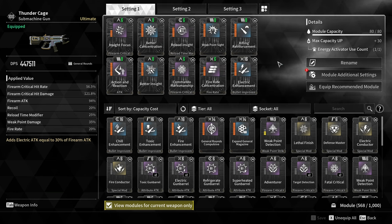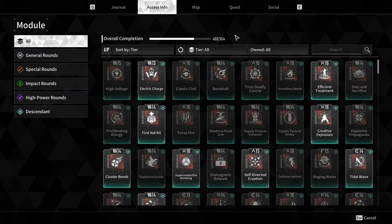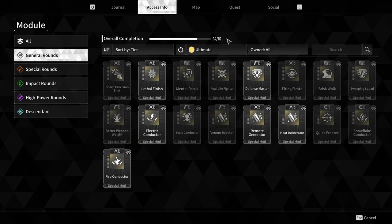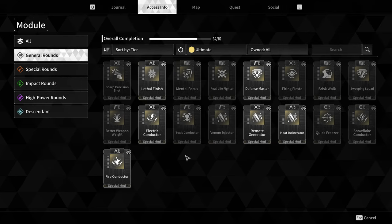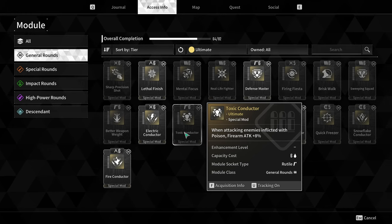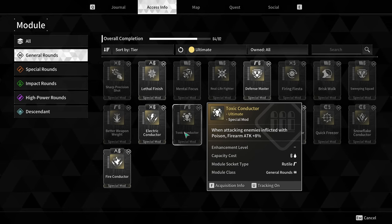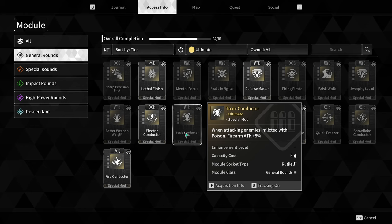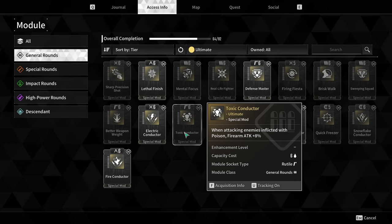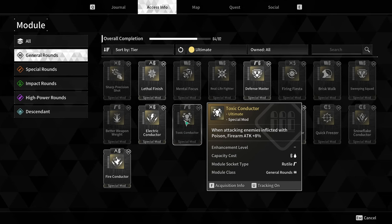Now let's look at some special ultimate modules that make sense on certain guns but are useless on others. The first example is Toxic Conductor — when you attack an enemy inflicted with poison, you deal more firearm attack damage, and it scales up when leveled. I'll put this on my Python when I make my Freyna build, since Freyna constantly poisons enemies, giving you free extra damage. This wouldn't make any sense on a Bunny build, for example.